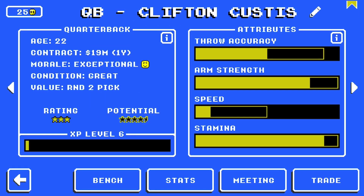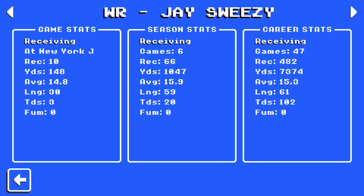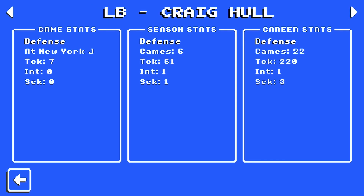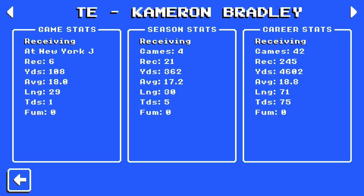Quick stat recap: Clifton Custis — 2,485 yards, 39 touchdowns, 2 picks. Jarrell Oluokun — 1,018 yards, 14 touchdowns. Jay Sweezy — 1,047 yards, 20 touchdowns. Johnson Knapp — 59 tackles. Connor Adams — 66 tackles. Craig Hull — 61 tackles, a pick, and a sack. Case Sudfeld — 32 tackles, a pick, and a sack. O'Shea Bosher — 63 tackles. Xavier Webster — 73 tackles. Vincent Kline — 78 tackles and a pick. Henry Garduck — 37 tackles. Cameron Bradley, who's hurt — 362 yards, 5 touchdowns. We'll need to get him more involved.